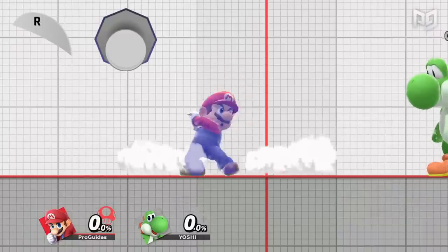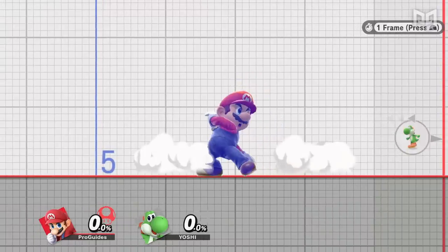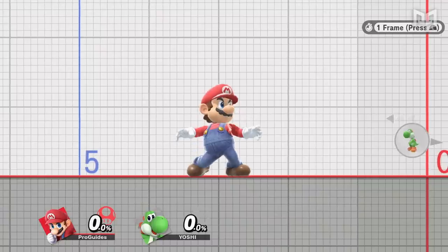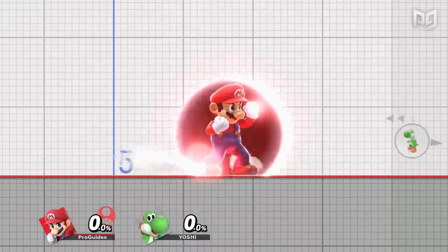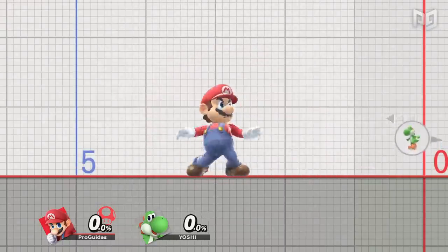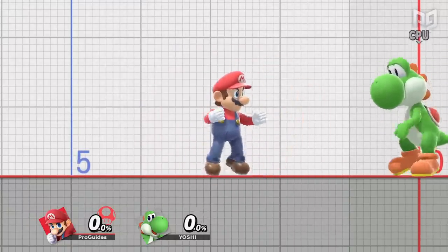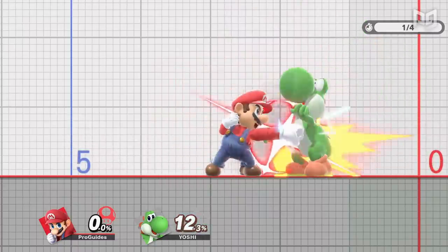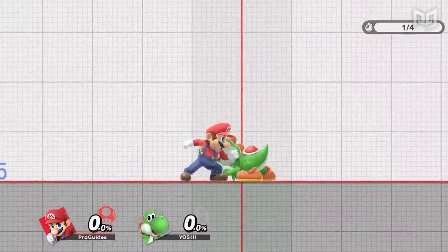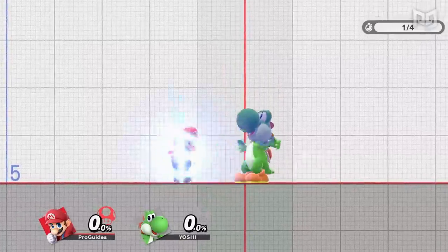Spot dodging lets you quickly become intangible while standing still by inputting down and shield simultaneously. Spot dodges become intangible on frame 3 after two frames of startup for every character besides Bayonetta, who can activate Bat Within on frame 2. They're intangible for 12 to 16 frames with a cooldown of 9 to 10 frames, and can be cancelled into grounded normals or special moves five frames before cooldown ends. Staling can shave up to three frames off the intangibility and add up to nine frames of cooldown. Spot dodges have less lag than dropping shield, protect against both attacks and grabs unlike shield, and are effective after swinging a safe attack on whiff — just be wary of opponents reading your patterns.